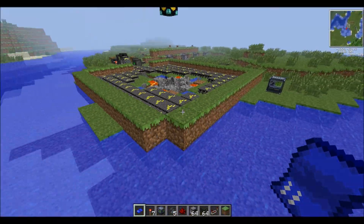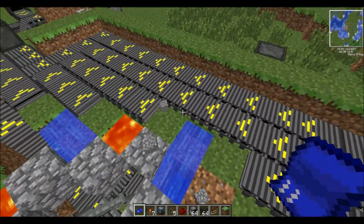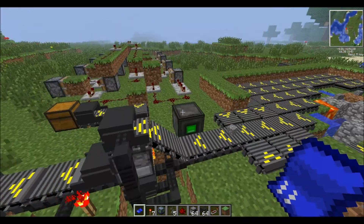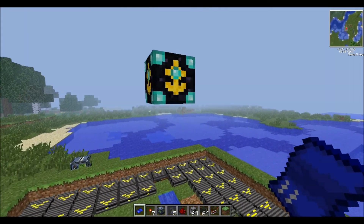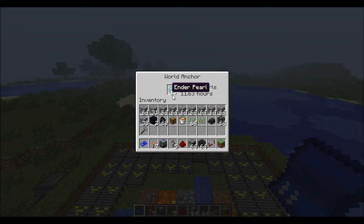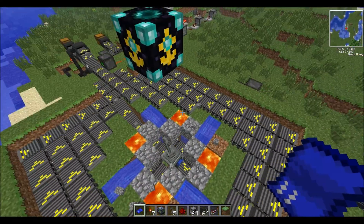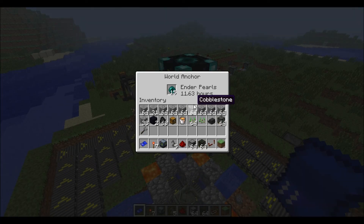That should be a pretty good explanation of that. What I mean by powering the machine is just powering these conveyor belts — it's not very power heavy, not too hard to power at all. If you're making this in your server world, make sure to place one of these world anchors. You just need to place some enderpearls in it and you're good. Then it will collect cobblestone while you're offline. Just put 16 enderpearls in here, leave for a week, and you'll be set as far as cobblestone goes.